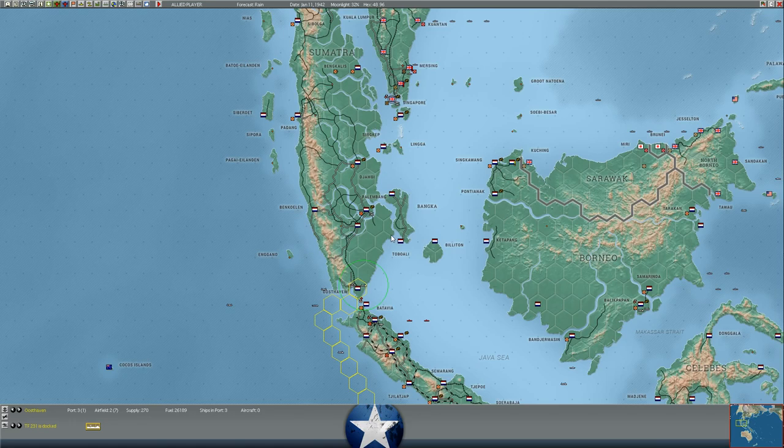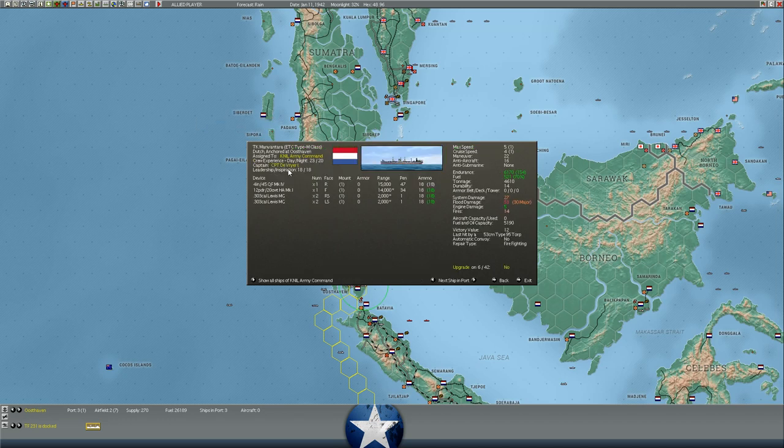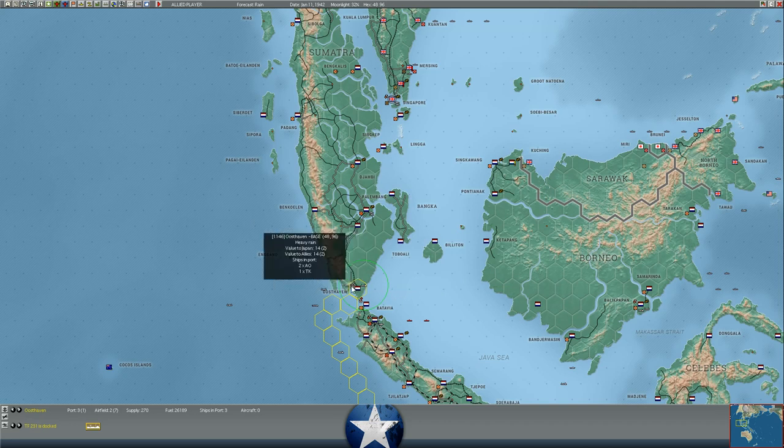We're back here in our turn. It is January 11th of 1942. First things first, checking in on the tanker that was torpedoed off the coast of Oosthaven - it was the Ventura, and she made it back to port, at least for the moment. I'm not able to repair her because firefighting operations are currently underway - she has level 14 fires. Hopefully she's far enough south that the fires can get put out and the flood damage can get reduced a little bit while in port. I'd rather not lose a tanker; it's only worth 12 victory value. It's a Dutch tanker, but it sure would be nice to get her out of there.